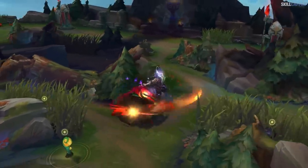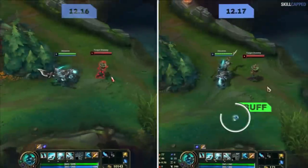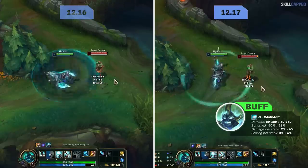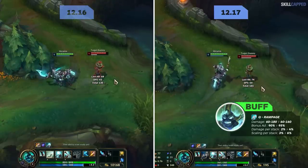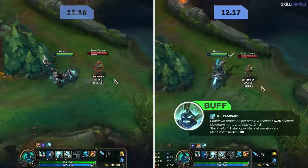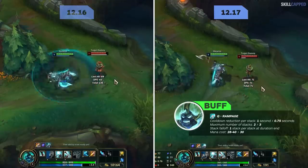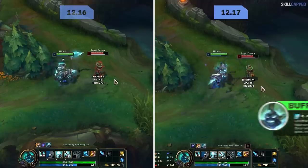It's extremely likely that Hecarim ends up the biggest winner of the patch as he's receiving a bunch of impactful changes. Q base damage drops by 20 at max rank but every other Q change is a buff. Bonus AD ratio is going from 90 to 95 percent. Q damage per stack is up from 2 to 4 percent, scaling per stack increased from 3 to 6 percent bonus AD. Q cooldown per stack is lowered from 1 to 0.75 seconds, max number of stacks is up from 2 to 3, and Q stack falloff will now be 1 per stack at the end of duration instead of all at once. The mana cost on Q is up by 2 at rank 1 but lowered by 10 at max rank.